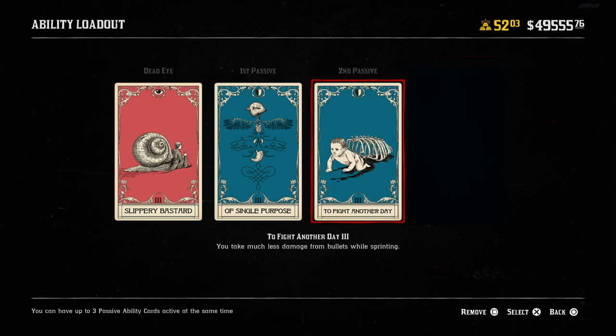The second passive card is To Fight Another Day — you take much less damage from bullets while sprinting. Most of your melee kills, especially in PVP, are going to happen while you're sprinting to close the gap between you and your target as fast as possible. You can't kill from long range with a knife, so you've got to get up close. This card helps you be more bullet-spongy while running toward them. Alternatively, you could use Iron Lung or Peak Conditioning to help sprint more efficiently, but I prefer the defensive approach here.